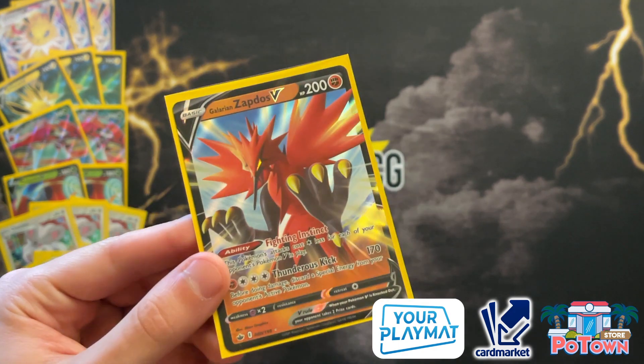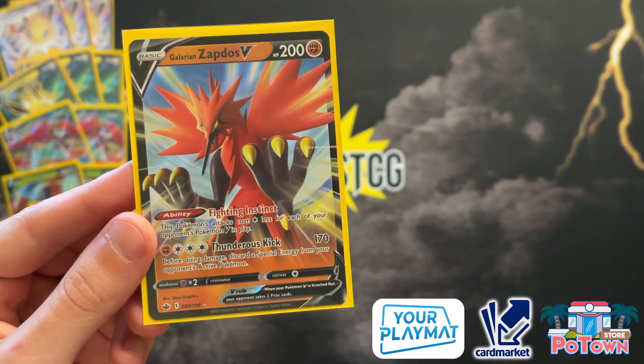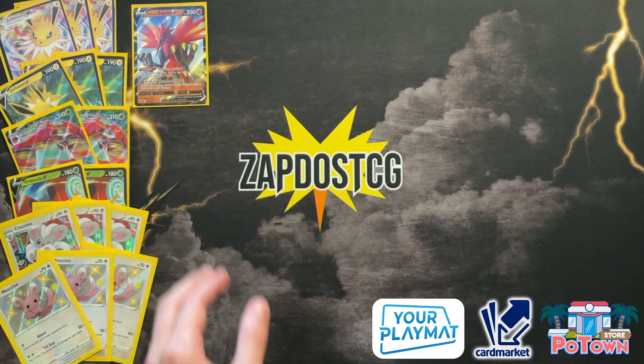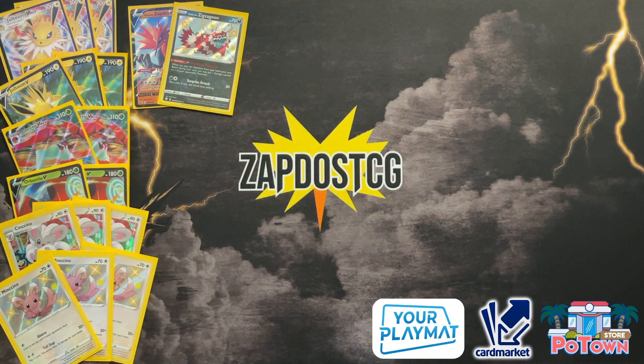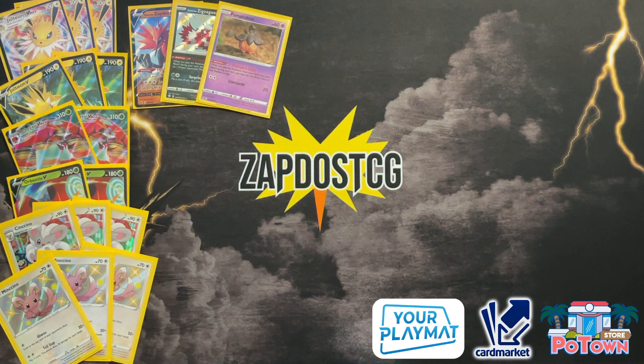Next up are some tech cards. We have Galarian Zapdos — in a format filled with V Pokémon, you're going to be able to use this for a single Aurora Energy and 170 damage is a great number, covering your Eternatus matchup quite significantly. Then we have a Galarian Zigzagoon ping — sometimes they knock out your Orbeetle before it can evolve, and sometimes you don't even get Orbeetle VMAX out, so Galarian Zigzagoon can provide that ping when you need it. It's searchable with Level Ball. Also searchable with Level Ball is Pumpkaboo from Evolving Skies, which allows you to discard a stadium in play — necessary if you want to get rid of Path to the Peak or other annoying stadiums blocking your strategy.